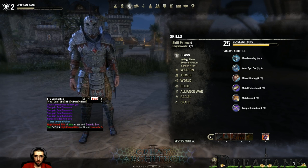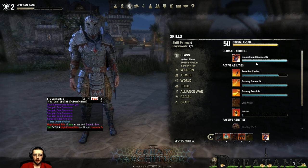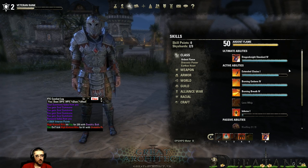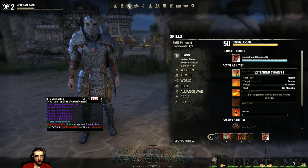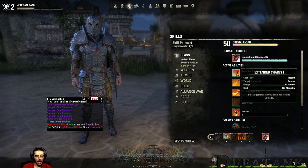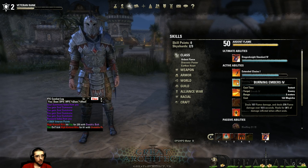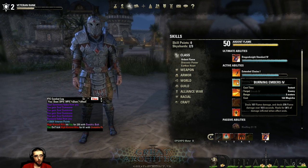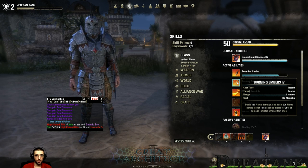We're starting with the Dragon Knight — specifically my veteran rank two Dragon Knight from the PTS — diving into the Ardent Flame class skill line. The first active ability is Fiery Grip, which pulls a target to the player and deals damage. You can morph it so the next attack does additional damage, or to get extended range. Next is Searing Strike — initial flame damage plus a damage over time effect. You can morph it so the DoT increases over time, or to give a healing effect back to your character when the effect ends.